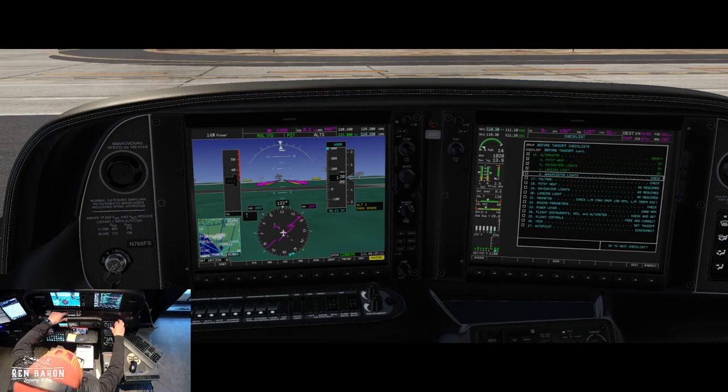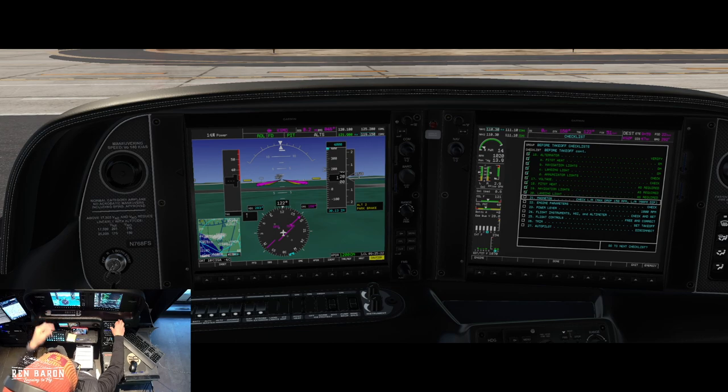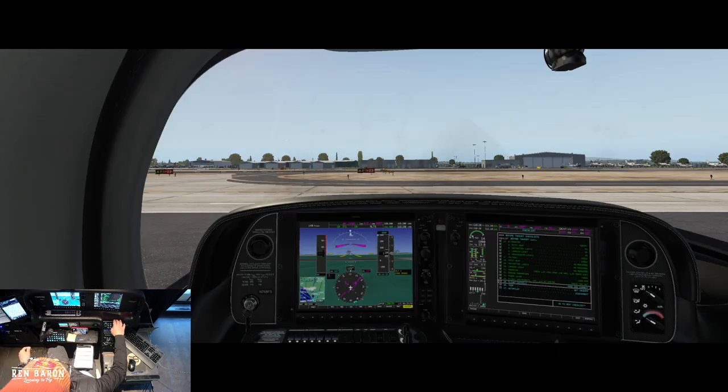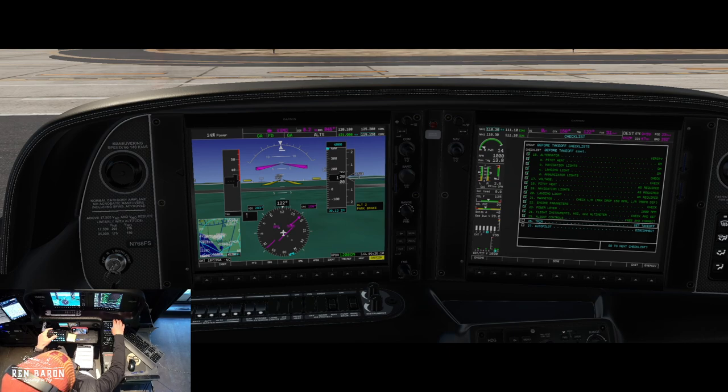Back to the checklist. Pitot heat we're not going to need today. Voltage is at plus zero — good. Landing lights, magnetos all good, flight instruments set. Setting takeoff go-around under the throttle — that gives me 7 degrees of pitch which gets me 120 out of the box. Control check: rudder, elevator, left up, right up — everything working properly. Trim is in the takeoff zone, looks good.